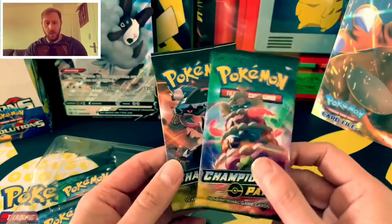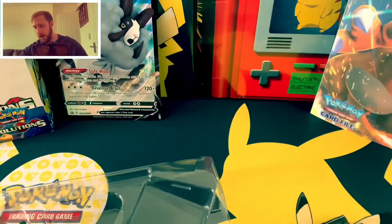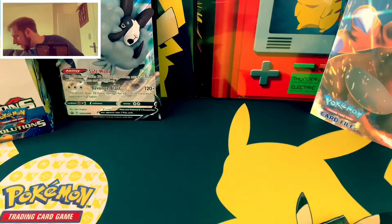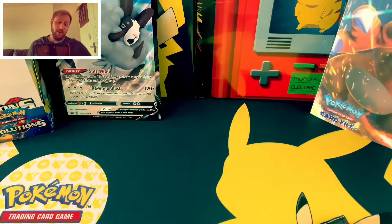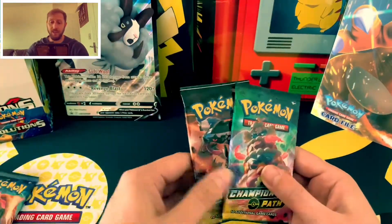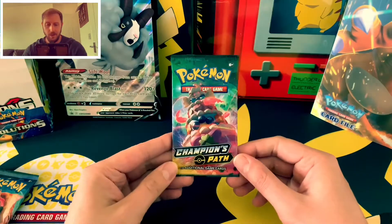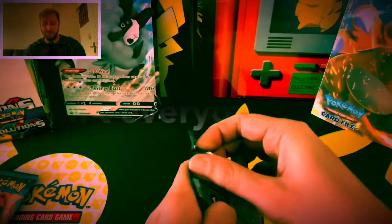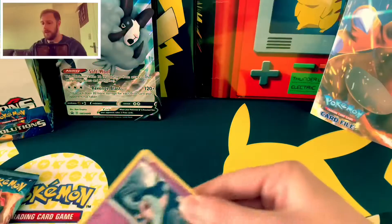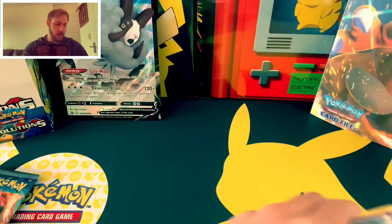But this is what we are interested in today — the Champions Path packs. We've got four to open up. There is a code card for anyone that wants it. And let's see what this double V box can bring us. I did open up one the other day on release day, if you missed it, go check out that video. But today I'm hoping for a Rainbow Rare Charizard, because then I can retire from Champions Path. There's a code card for you guys there.